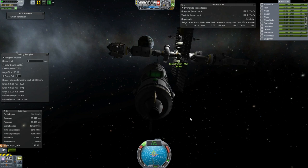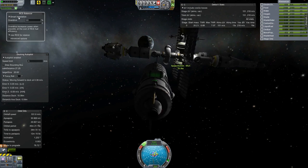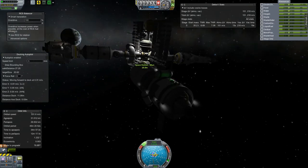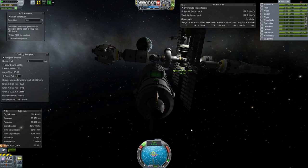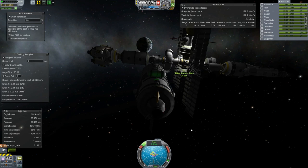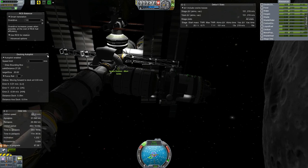Here we are out at the Mun — I just skipped the whole transfer because you've seen it before. We're coming in nice and easy here. This is a little bit unstable — the weight is kind of a problem. I do like to launch these things full because otherwise it takes a whole bunch of launches just to refill. I have a feeling you're probably supposed to launch it empty. MechJeb doesn't know what to do — come on MechJeb. You're probably meant to launch them empty and just fill them up, but I don't feel like running that many supply missions.